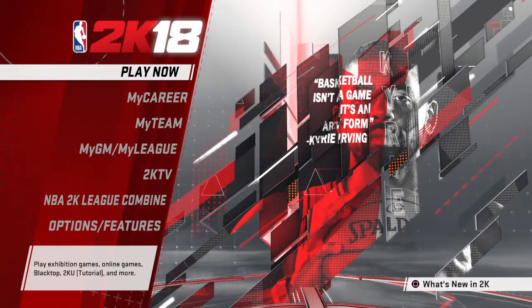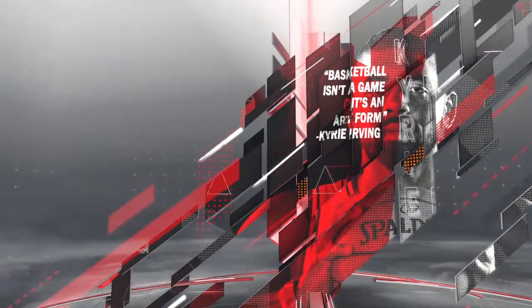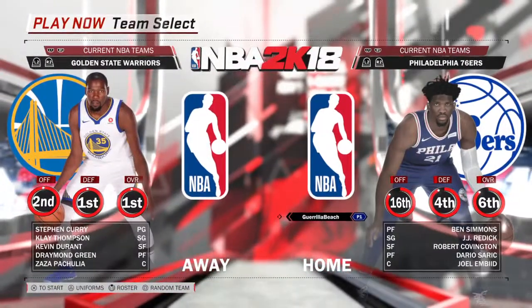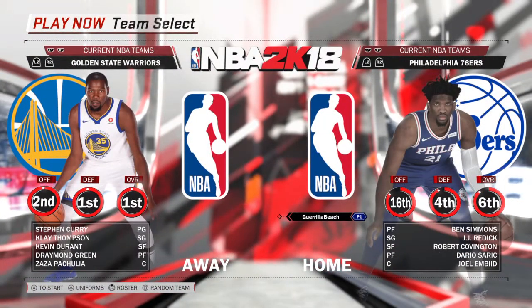What's up YouTube, it's your guy drawing here with another Easter egg video. This one's going to be on NBA 2K18, and this is going to be a Richard Hamilton Easter egg. I'm going to show you guys how to play as Richard Hamilton even though he shouldn't be in the game.